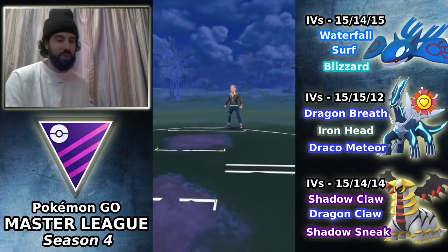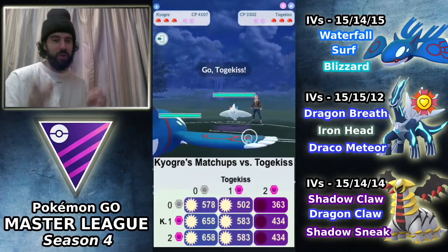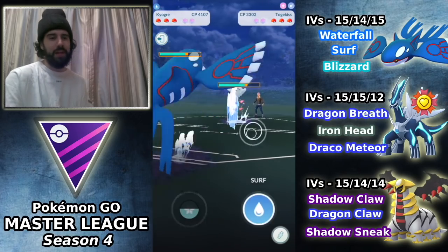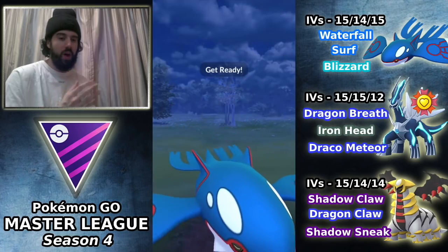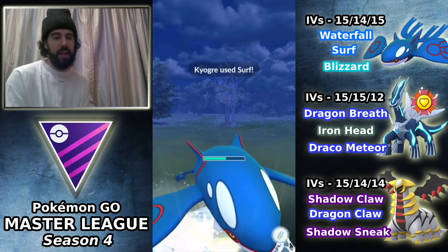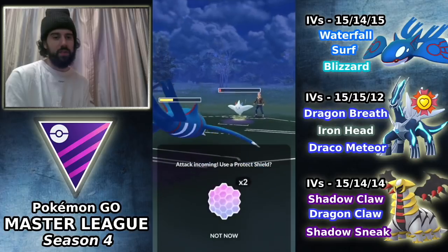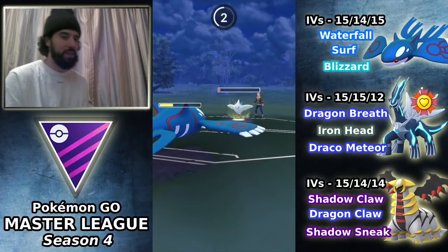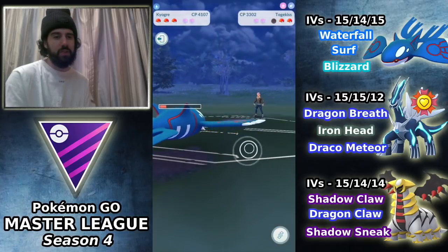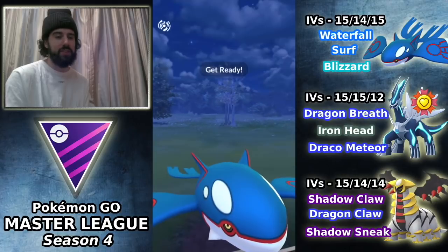I was in the queue for a long time so I forgot to start recording — sorry to whoever this battle is against, I didn't catch your name. It's a Togekiss lead. Kyogre into Togekiss is basically a matchup of two heavy raw-damage fast-move users: Waterfall versus Charm. In general this is much more favorable for Kyogre. The opponent throws a move — could be Hidden Power, could be Aerial Ace. I've been seeing a lot of Aerial Ace Togekiss. It is Hidden Power, so we farm down with Waterfall. The opponent brings in Mewtwo; getting off a Surf is pretty huge.